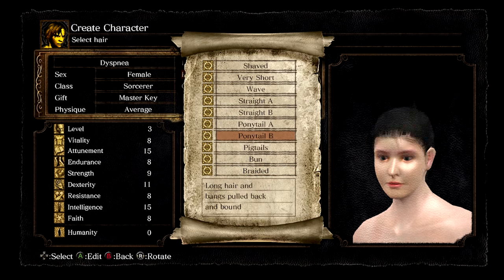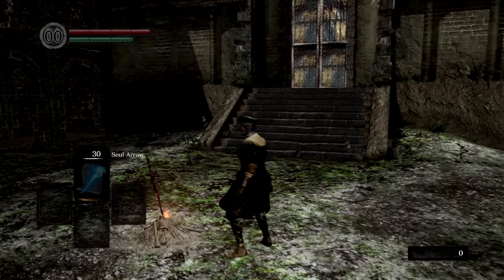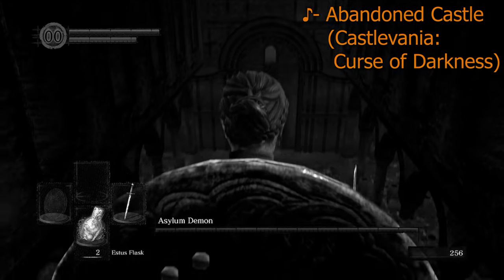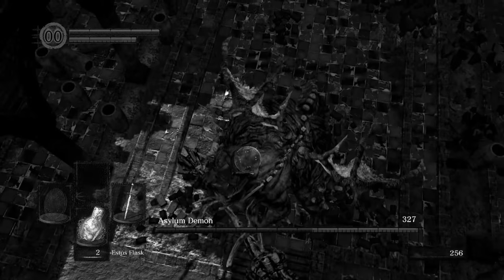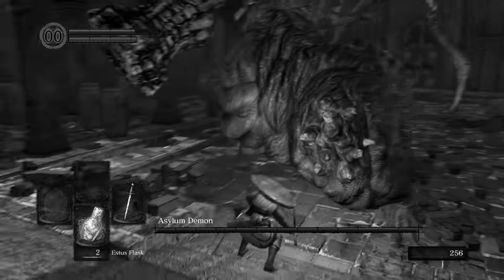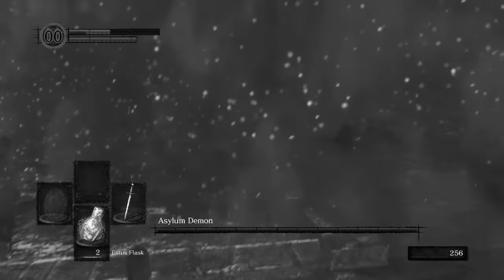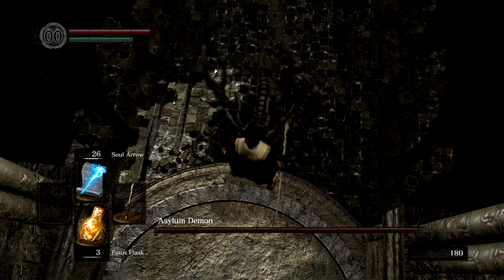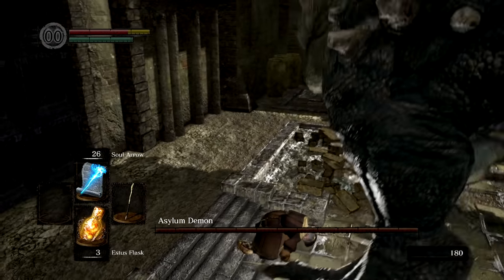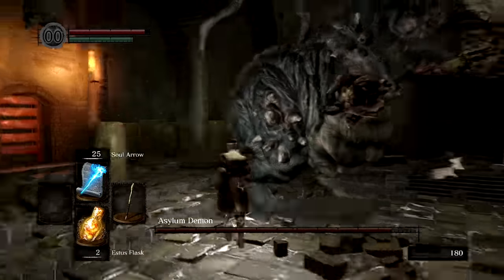We name our character Dyspnea, the medical term for shortness of breath, and pick the sorcerer for the starting soul arrows. Getting through the asylum isn't much different from a regular run, although we do have to be careful against the asylum demon. In a normal run we would plunging attack the demon, but we don't have the stamina to do so. However, if we time our drop just as the asylum demon flies up to break the platform, we can land just beneath him where his landing animation will cancel ours, letting us get into a much better position to kill him off with soul arrows.